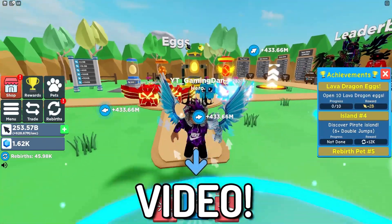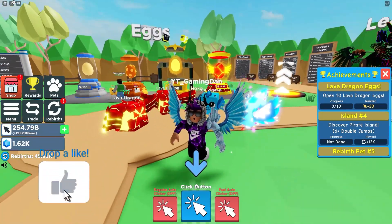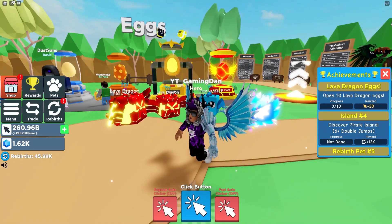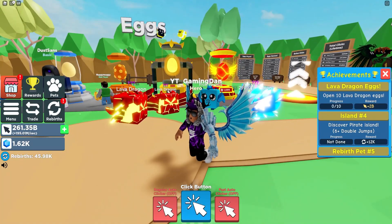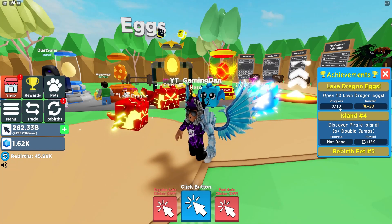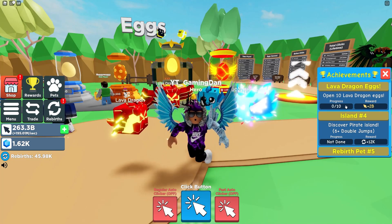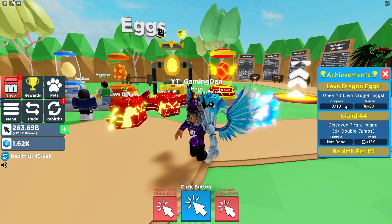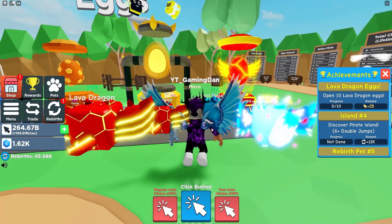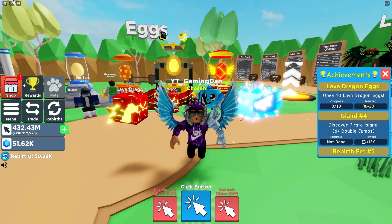Hello there and welcome back to another video. Today we're here in Clicker Simulator and I'll be showing you all the new working codes you can redeem right now for the new update. This is update 3.5, which brings a Coconut Bee and a Corrupt Bee Overlord exclusive available until Saturday, a new island, new codes, and some rainbow pets.